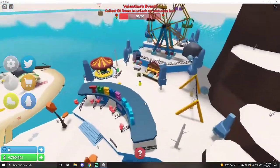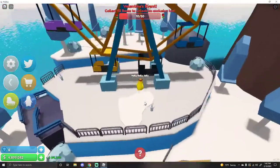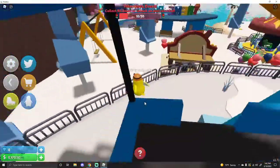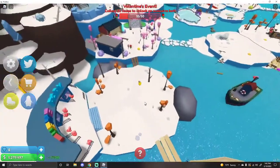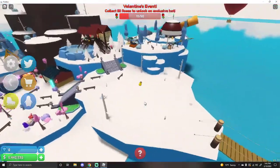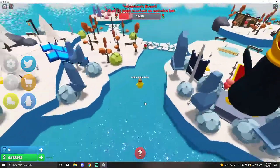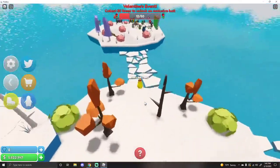I would laugh if they put one on the ferris wheel and someone couldn't get on the ferris wheel to get it — that would be wonderful. Are there any more on the beach before I leave this area? There's one right here. They wouldn't put it on the island where you have to teleport, would they? Would they be that evil? There's one over here. Come on now. There's one on the new island.